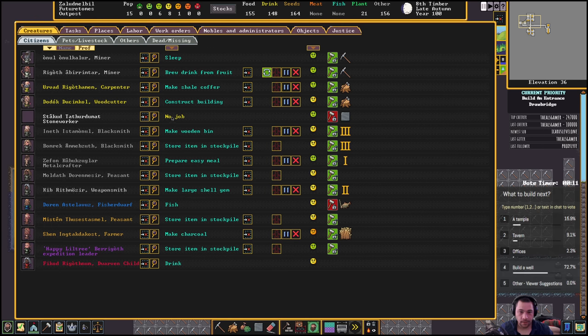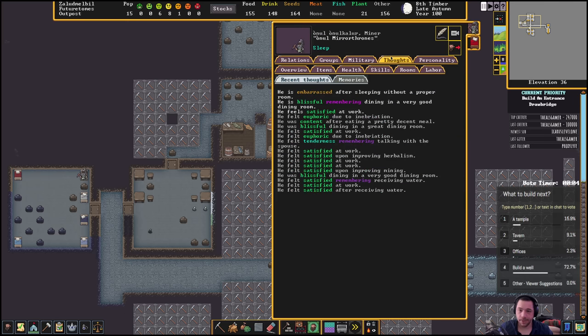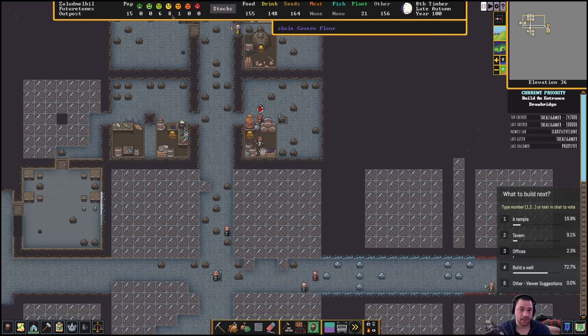What is everyone working on? My stoneworker doesn't have work because they finished smoothing this area. This guy Onal was very happy that he ate in a very good dining room — so taking the effort to smooth things out makes them quite happy. The average happiness of this colony is pretty good: six a little above, eight that are average, one a little below. So the net happiness is positive.